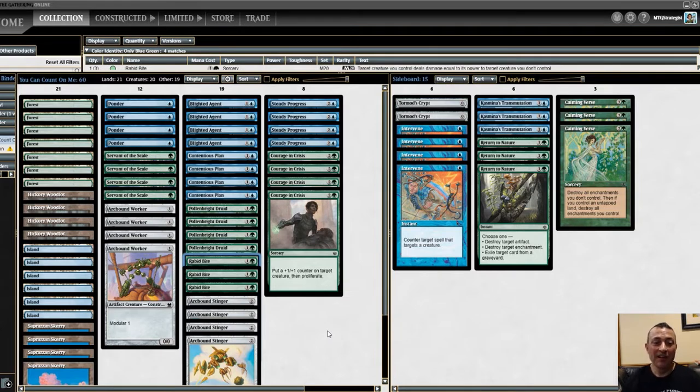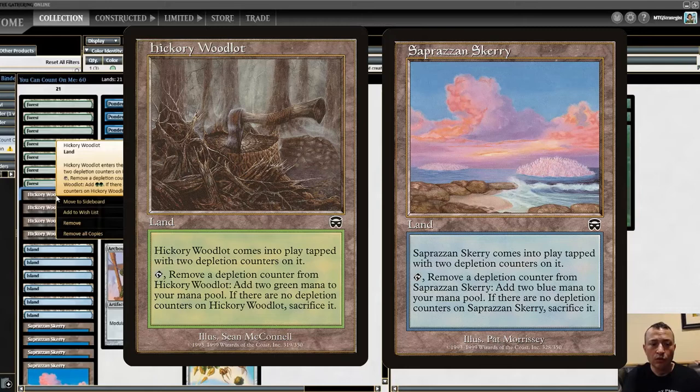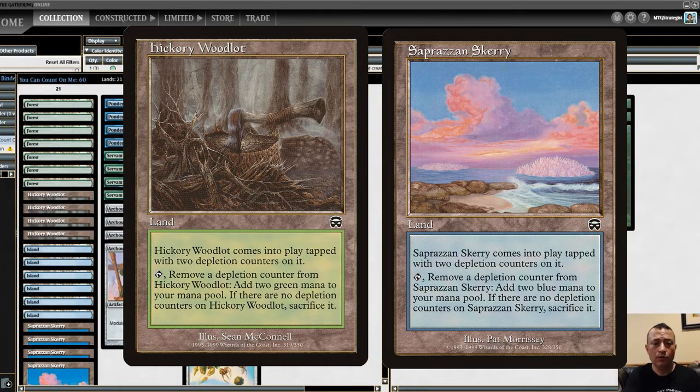I'll start with the land base because that's probably the most unique thing about this deck. From Mercadian Masques we have Hickory Woodlot and Saprazzan Skerry. These two lands enter the battlefield tapped with two depletion counters on them. When you run out of depletion counters you sacrifice the land, but you're not going to run out of depletion counters — as much as you're proliferating, you're going to be refilling these two lands over and over again.